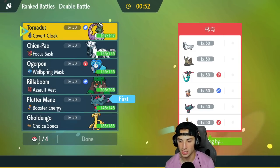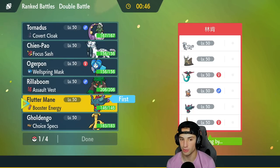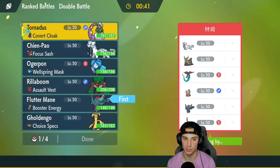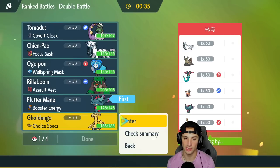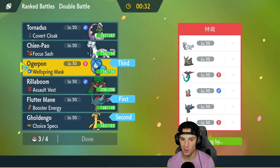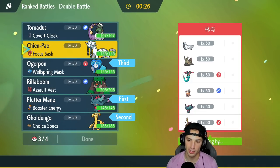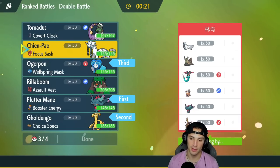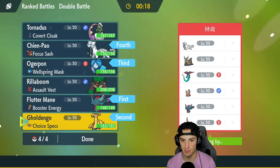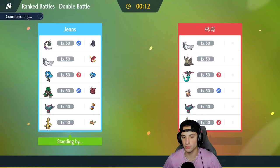I feel like they're going to lead an Intimidate Pokemon or Wo-Chien. Coming in with Flutter Mane is going to be a nice lead, and taking speed control with Tornadus is lovely. Or I can just use Icy Wind from Flutter Mane. I'm thinking Gholdengo lead with Flutter Mane, then Ogerpon and Chien-Pao or Rillaboom in the back. Chien-Pao has Sucker Punch for Dragonite's first-turn priority — love it. That's my lead, let's lock it in.